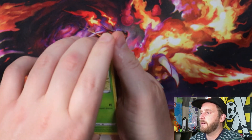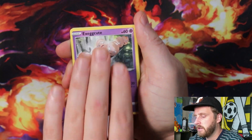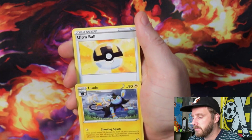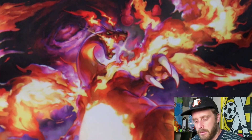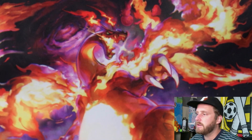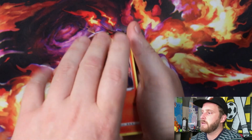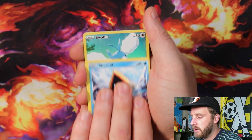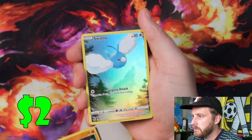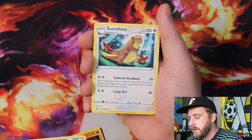Next pack: Scyther, Pokéball, Yungoos, Cherubi, Exeggcute, Solrock, and Blossom — dang, this first tin is not hot. Am I going to have a dud tin? That would be unfortunate. We got Larvesta, Wooloo, Shinx, Fan Champ, Snom, Swablu from the Galarian Gallery — I'll take that — and Gumshoos.